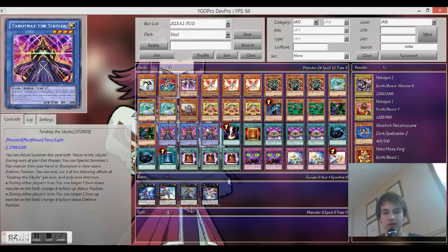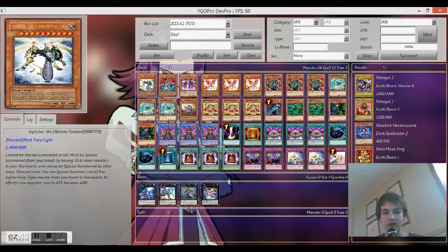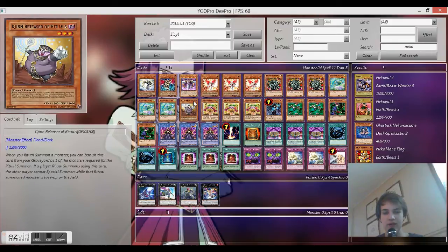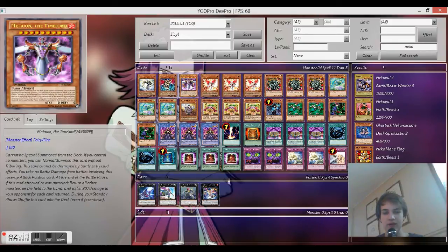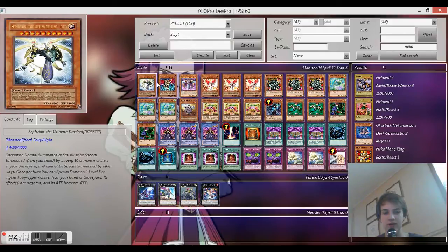The reason for Sylpheon, Dark Lord Desire, and Metean is you need a level 9 or higher to ritual summon the ritual monster. These are your level 9 and higher monsters, and they all have some effects you can use too.